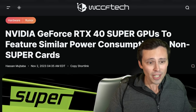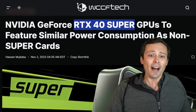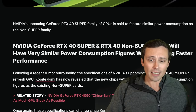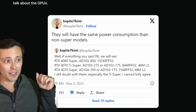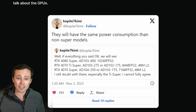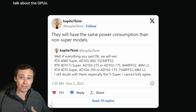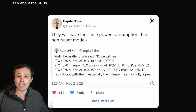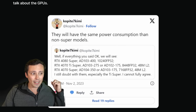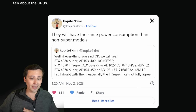In NVIDIA news, we're continuing to get more 40-series Super refresh variants in the news — this time talking about their power consumption targets. This leak is coming from Kopite7Kimi, who is one of the most well-known and most quoted GPU leakers. The reply to a previous tweet now states they will have the same power consumption as the non-Super models, so basically they're not shifting their power consumption targets.